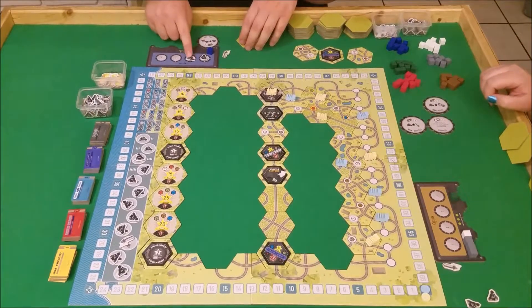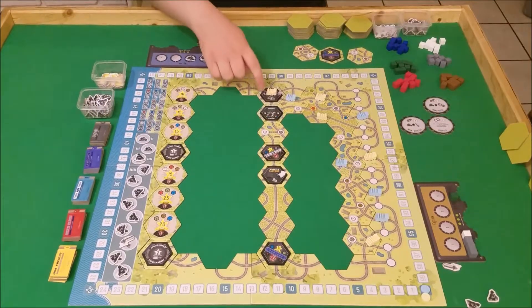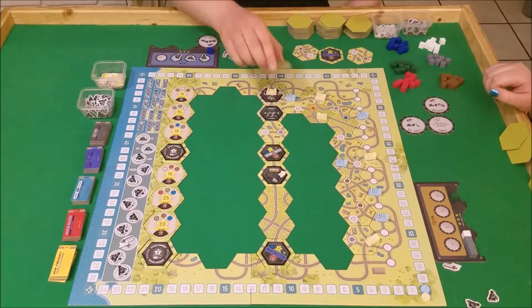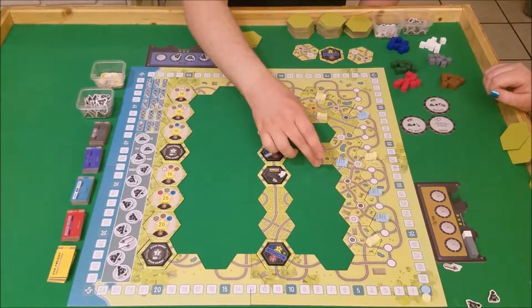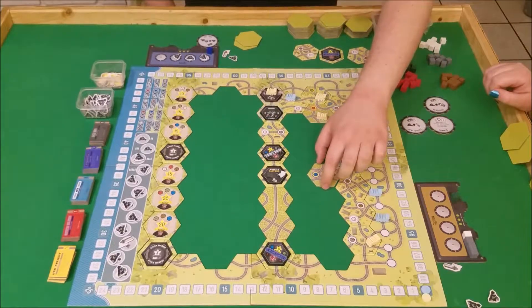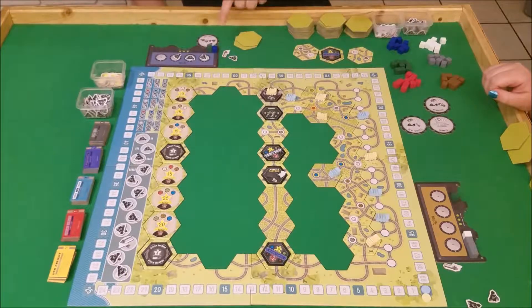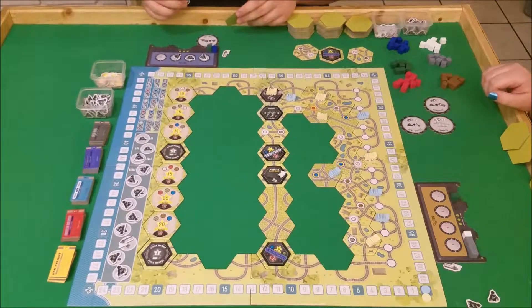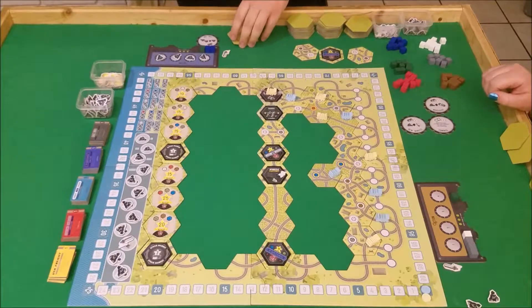My second action — I'm going to spend coal to activate this, which grabs me two more coal. You see how you only get two coal every round. So getting some sort of thing like the coal yard or a coal car like this is really critical — otherwise you're never going to be able to take all four actions on a turn. Third action: I'm going to come forward here to green. So I get to get a green cube — now I have blue and green, and there might be a stock on the board that takes blue and green. Then my last action, I'm going to move this guy forward and grab another blue as well. That's going to be all four of my actions for the round.